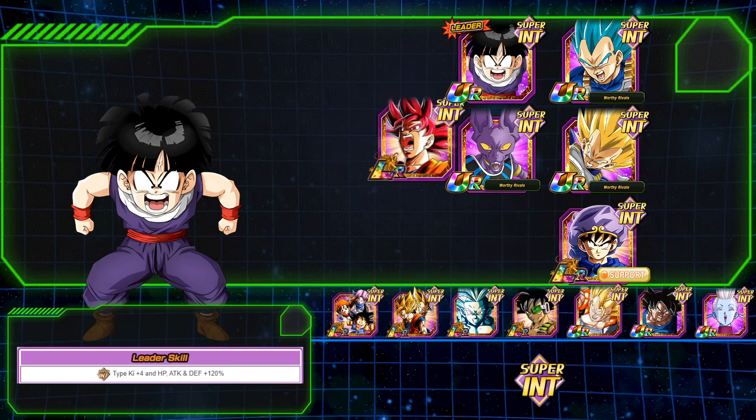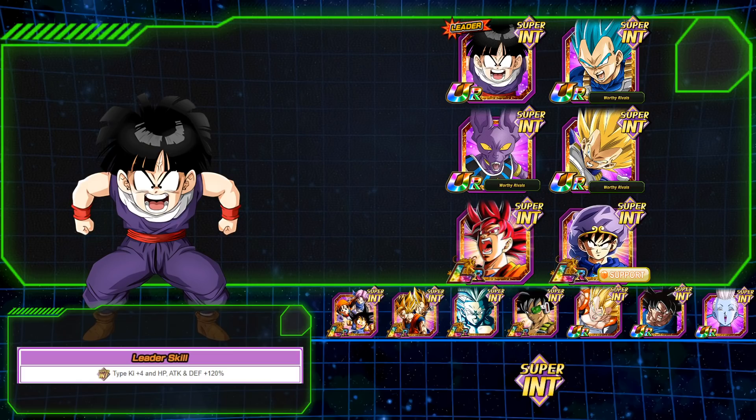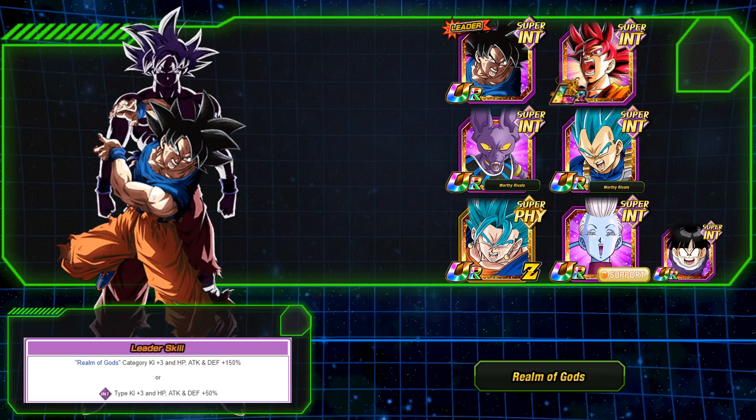You could remove Beerus and add someone like LR Gohan, with the leader buffing up to 130% — that can work out well. Another team you can run is a Realm of Gods team — primarily INT units. You can bring Vegito Blue since he can do some damage regardless of type, and you can bring a support unit that provides 50% to everyone else even if they only receive a 50% buff themselves. A Realm of Gods team is very beneficial for taking down Merged Zamasu.